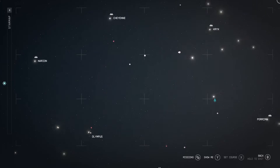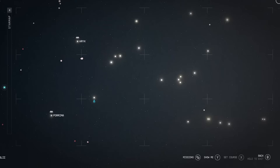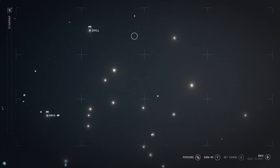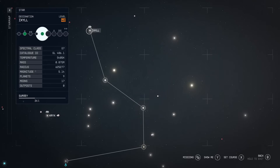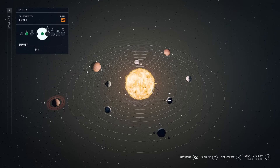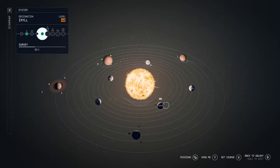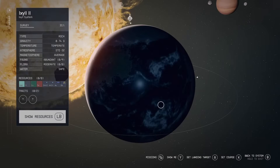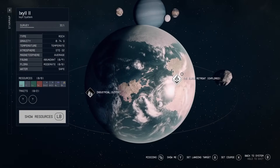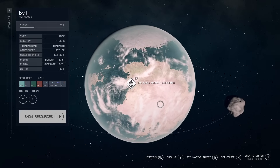From Alpha Centauri, we are going to be going to this star system over here — I want to say it's called Axel but it's basically IXYLL. We are going to find the planet IXYLL 2.